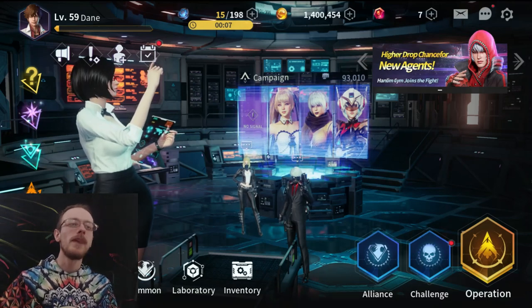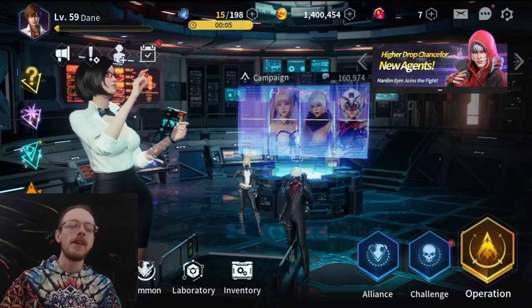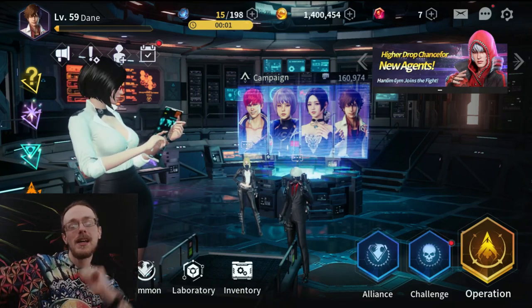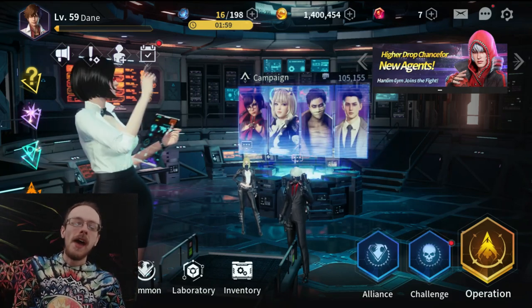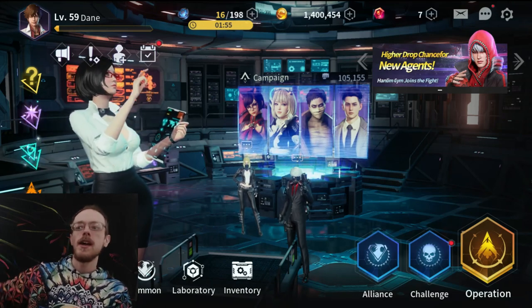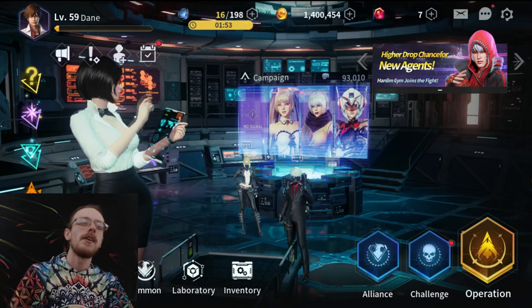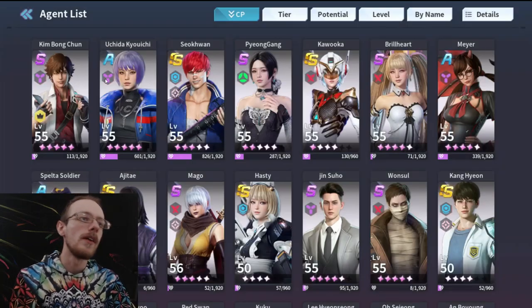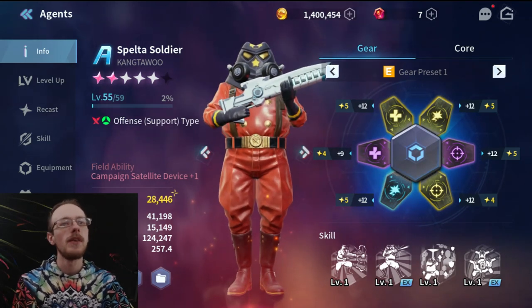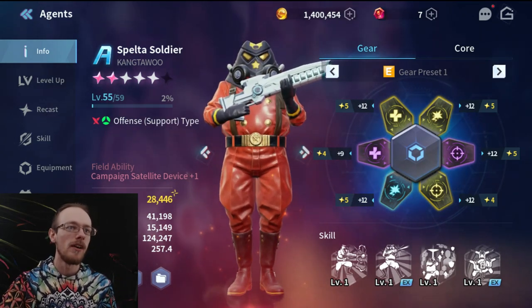What's going on guys? Dane here and welcome back to SuperString — we got another character spotlight on our hands. We got another A rank to get through. We know what's next on the docket. We did Agitay yesterday, and we got Spelta Soldier on the list. This is the goofiest looking man, which is exactly why I built him.